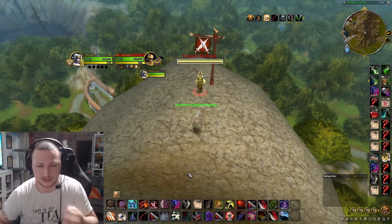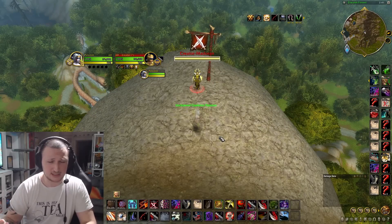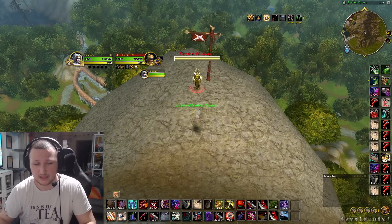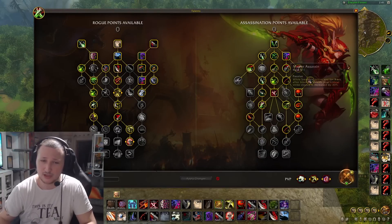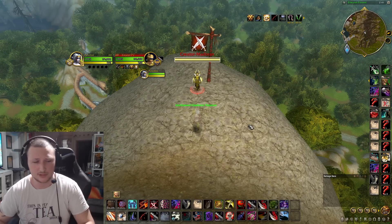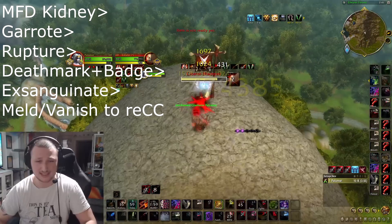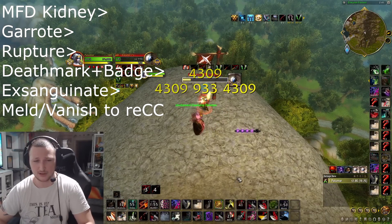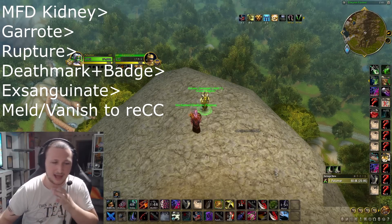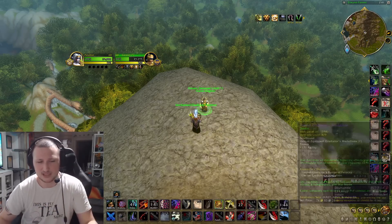After Exsanguinate you have the option to use your Shadow Meld as a Night Elf or your Vanish to apply restuns to the target, keeping them locked down. The dots will carry most of your damage and it will guarantee they have to use a Trinket or major cooldowns to survive. Another option is to apply a Shiv out of the Exsanguinate - this applies Hemotoxin for a huge healing reduction and you get bonus nature damage off your Improved Shiv. So: Mark for Death Kidney, Garrote into a Rupture, Deathmark into Exsanguinate, then meld for a restun and press Envenom - and just like that you can kill someone 100 to 0.